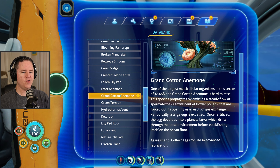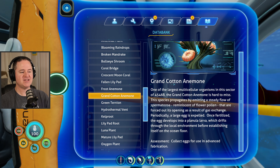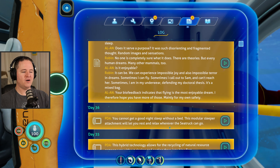It looks like I've got something here. Oh yeah, this thing looked so cool — I was glad I found an image to use as my thumbnail. Each time I see grand cotton, I think cotton candy. It's kind of got a cotton candy vibe, real soft and fluffy. One of the largest multicellular organisms in sector 4546B, the grand cotton anemone is hard to miss. This species propagates by emitting a steady flow of spermatoza — I was swimming in spermatoza! Reminiscent of flower pollen, forced out its openings as a result of gas exchange. Periodically a large egg is expelled; once fertilized, the egg develops into a planula larva which drifts through the local environment before establishing itself on the ocean floor. That must be like those orange things I was grabbing. Collect eggs for use in advanced fabrication.